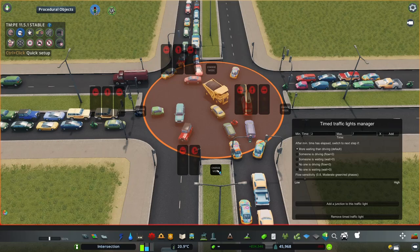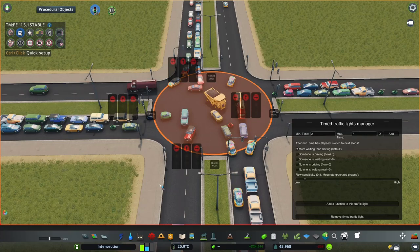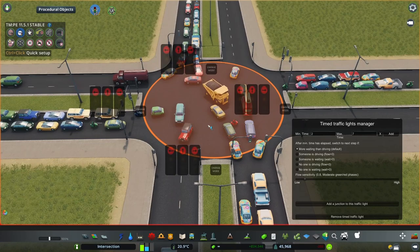Click that button a couple of times until you have all directions separated, because this is just much better — it visualizes how the intersection is working. I'm going to set up the same phasing as the vanilla traffic lights would work, and then do some changes later. I'll also show you some more realistic phases, though this vanilla-style phase is actually also realistic and can be encountered in real life.